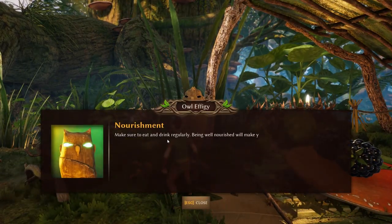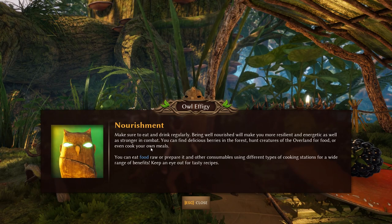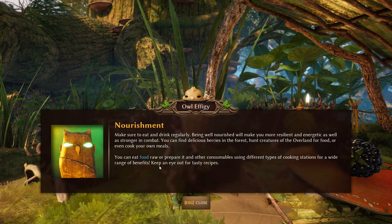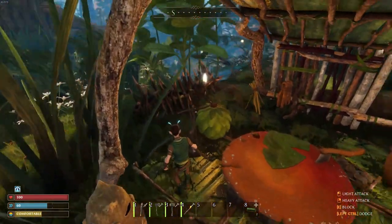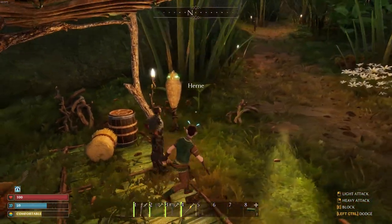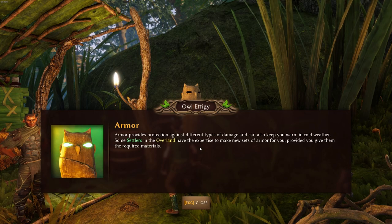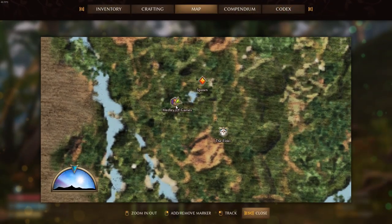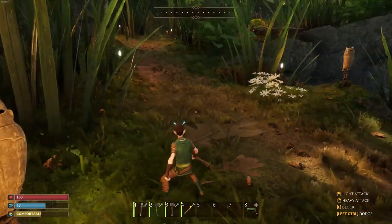Let's see what this owl says: make sure to eat and drink regularly — being well-nourished will make you more resilient, energetic, and stronger in combat. You can find delicious berries in the forest, hunt creatures for food, or even cook your own meals. You can eat food raw or prepare it using different types of cooking stations for a wide range of benefits. Armor provides protection against different types of damage and can keep you warm in cold weather. Some settlers in the overland have the expertise to make new armor sets if you give them the required materials. Hearn is right here on the map — we'll have to remember he can make us more armor if we bring the right materials.